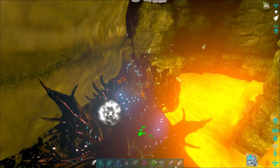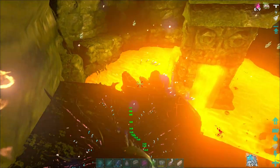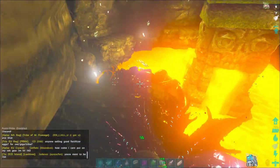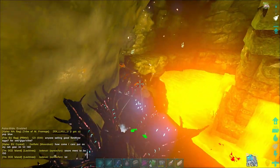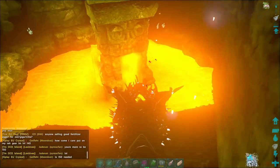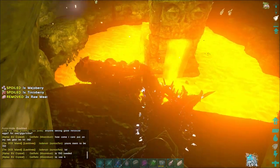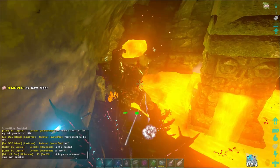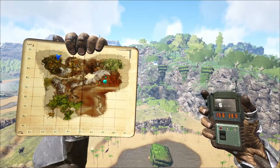I'm going to give you two different strategies. The first is where you go in on a Theri and fight your way through — it's more time-consuming but great if you don't feel confident on foot. The second is the easy one: grapple and parachute all the way through with a couple med brews and some parachutes. I'd always carry a compound bow or fabricated sniper rifle, plus a sword, pike, and shield, because the Onyx can get really close and be tough to hit at range.